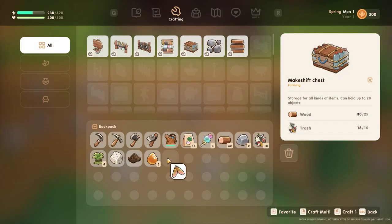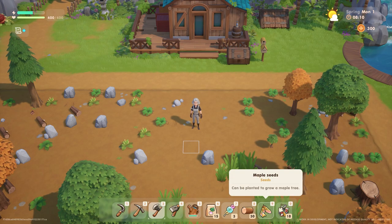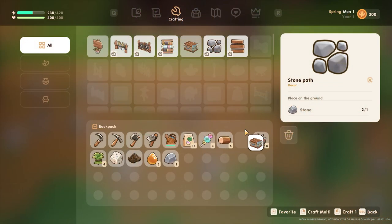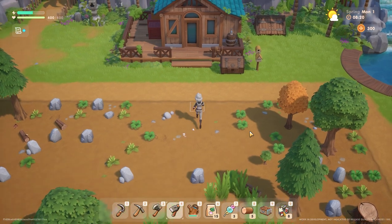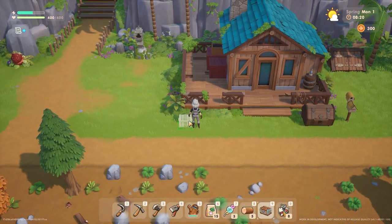First up, and honestly to me this is the most important tip, and that is to make a storage chest right away. I know this seems pretty basic, but with this game currently you can't drop things on the ground to collect later, so you can only trash them. So if you don't want to lose the things you've either harvested or gathered, it's useful to have one or two chests ready to go right away.